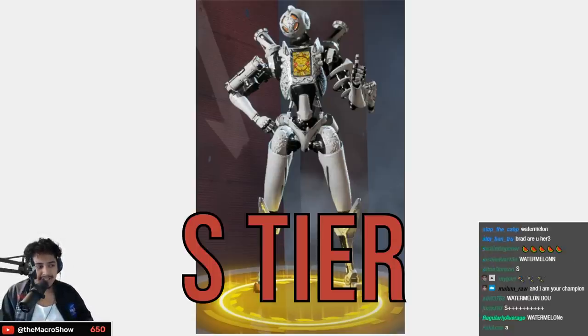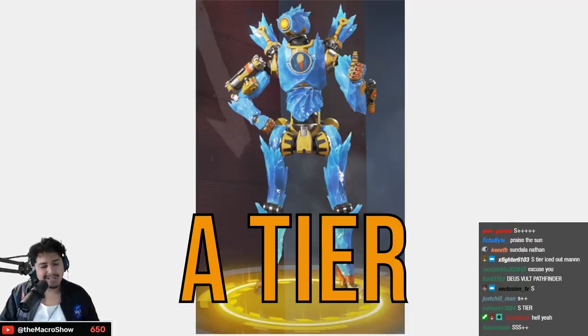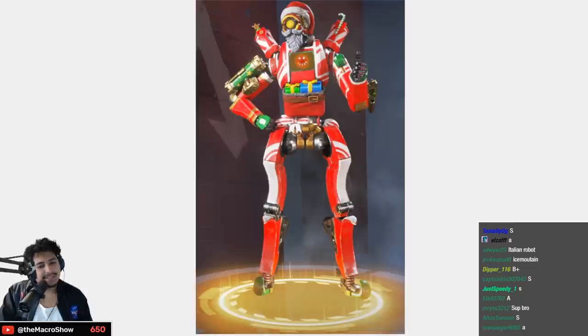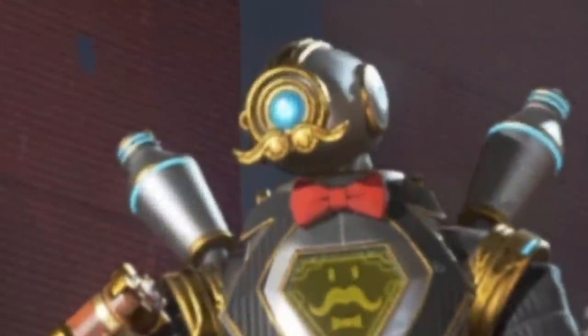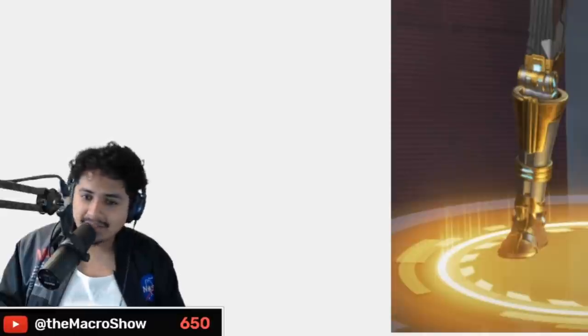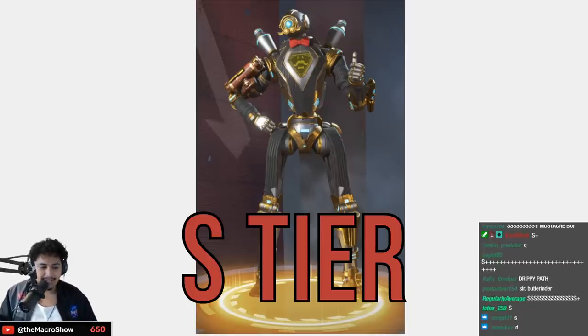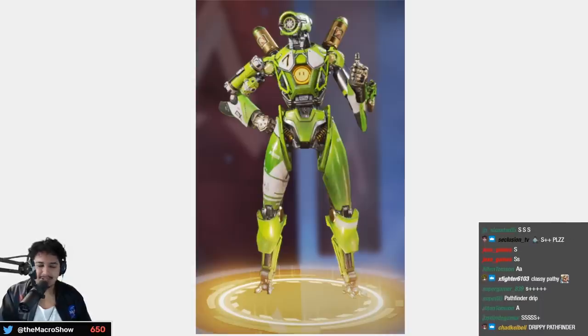The ice one is pretty cool — A tier, a lot going on but I think it's awesome. This one felt a little half-assed — C tier. The mustache, the bow tie, the fact that he looks like he's wearing a suit — S tier, almost S plus but just S tier. Amazing.